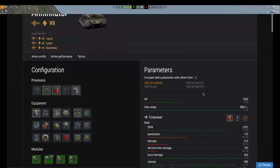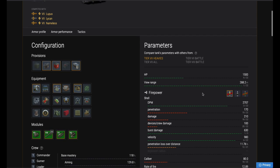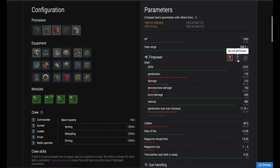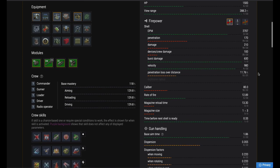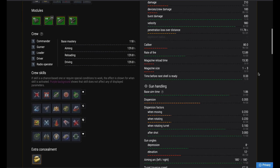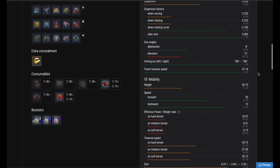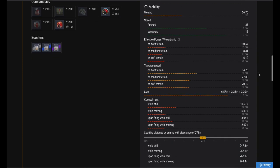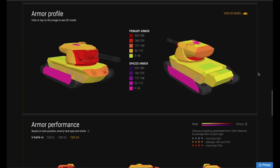Let's look at the more detailed stats. HP-wise, it's not too bad. View range is really good. DPM is brilliant on standard AP, and if you stick in APCR the penetration goes up and the DPM is really good. The penetration does struggle, though. You've got burst damage of 630 on your standard AP and around 570 on your APCR. Gun depression is a mere 8 degrees. Speed is not too bad but not brilliant.